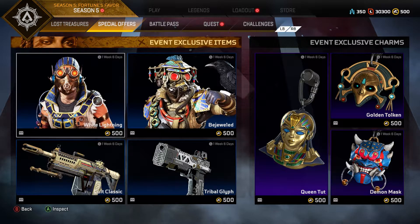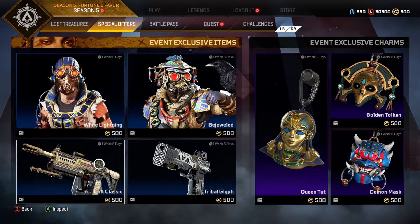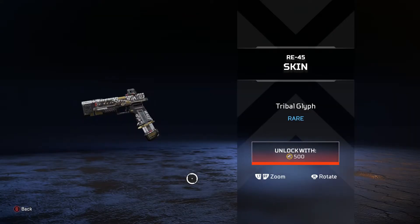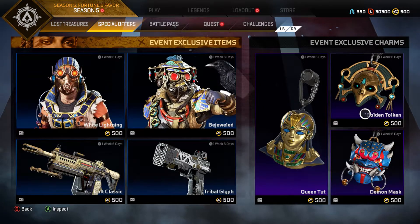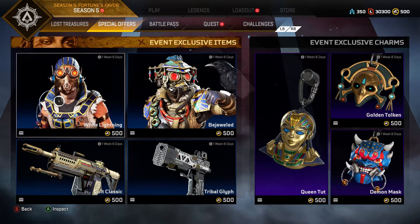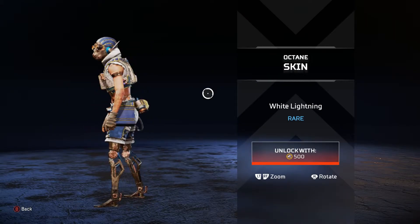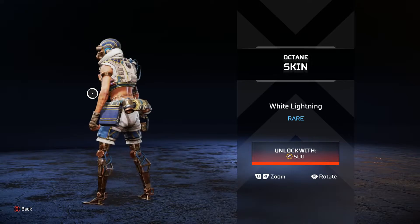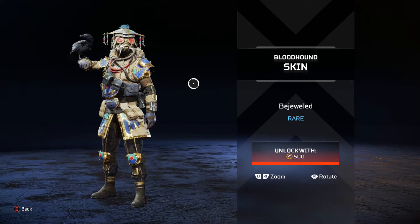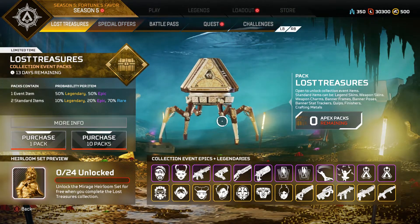First off, there's the Bloodhound and Octane stuff going on right here. You got skins for the Devotion and the RE-45. There's a lot of gold — I don't know how I feel about the whole gold Egyptian look, it's just okay. But this Octane skin looks pretty cool; they never do a bad skin for Octane. Bloodhound looks pretty cool too with the bejeweled skin, and we're definitely going to be checking it all out in the Lost Treasures collection.